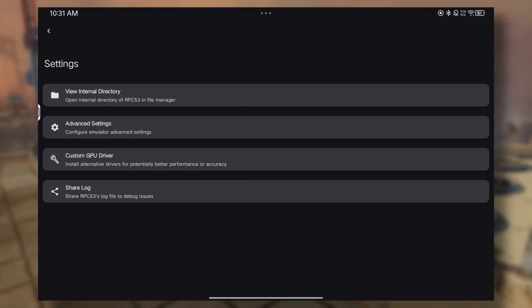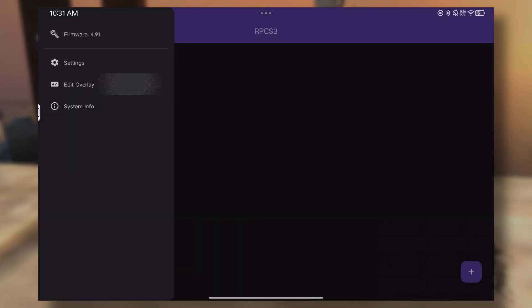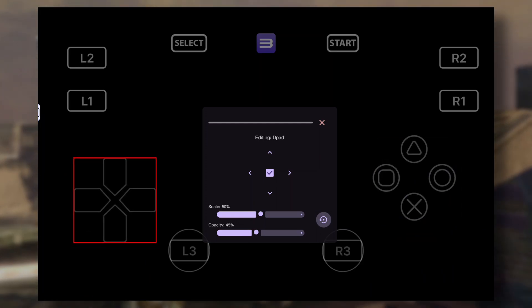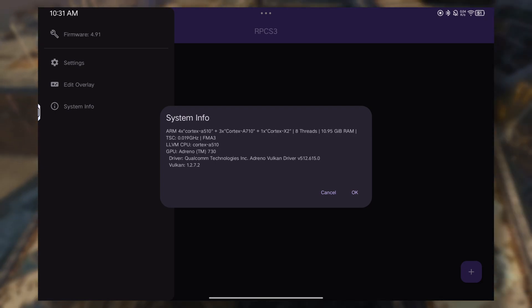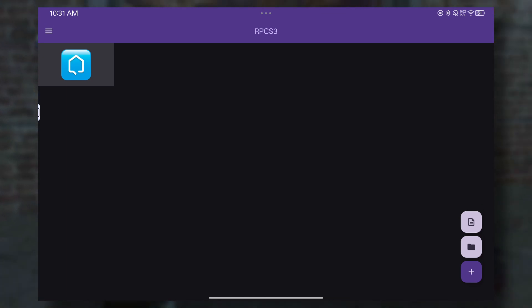Custom GPU driver is now also supported — you can install custom drivers under the custom GPU driver section. Under edit overlay, you can adjust touch controls to your liking. System info shows your system information. Bluetooth controllers are also supported; however, button mappings are not supported as of the moment as far as I know.